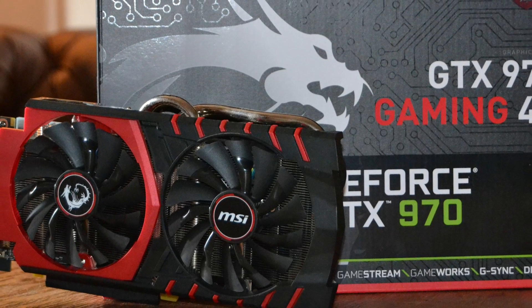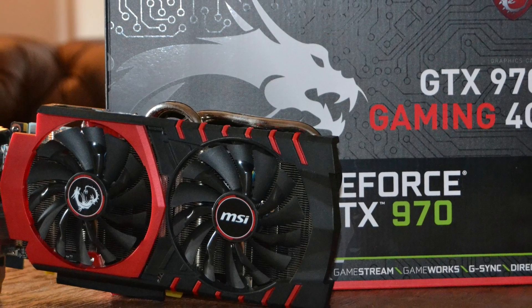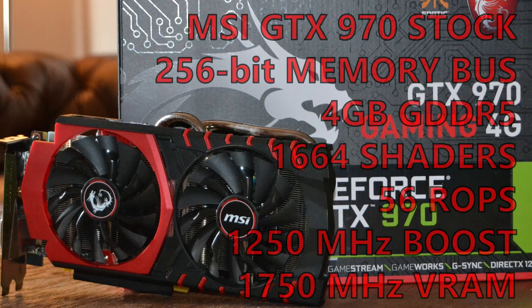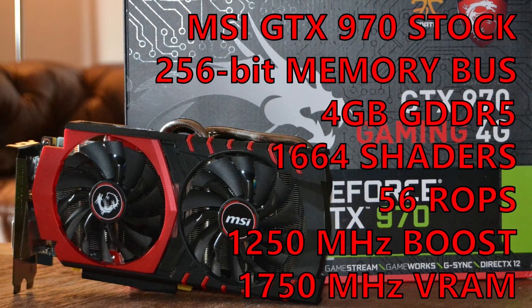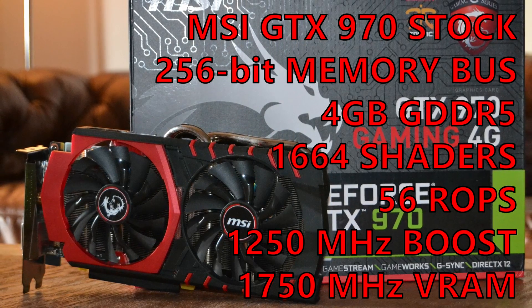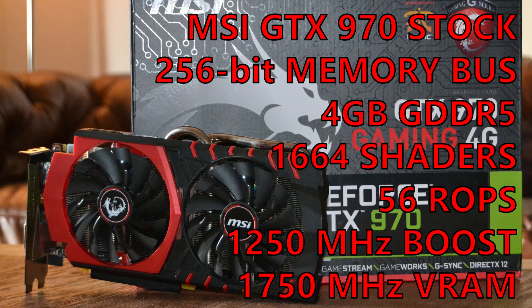The GTX 970 is a 28 nanometer card with 1664 shading units, 104 TMUs and 56 ROPs, and its 4GB of GDDR5 is running at an effective speed of about 7 GHz out of the box.